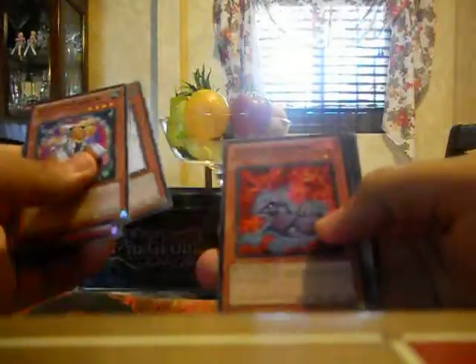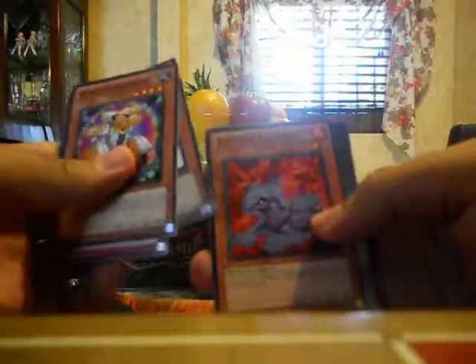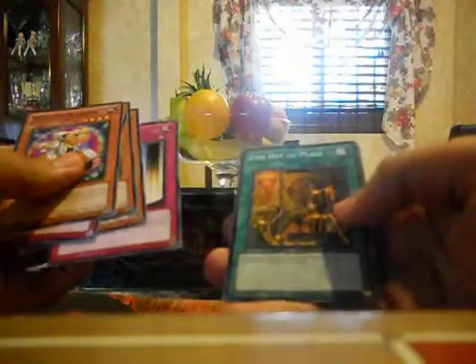I'll start with the Photon Shockwave pack. Let's see what we get — hopefully something good. It'd be funny if I got a secret rare Rabbit in there. The cards won't come out. Let's see: Wind-Up Warrior, Fish Rain, Evil Tile, I don't know how to pronounce the other name, Kabi Knight, and a rare — One Day of Peace. That's a good common.